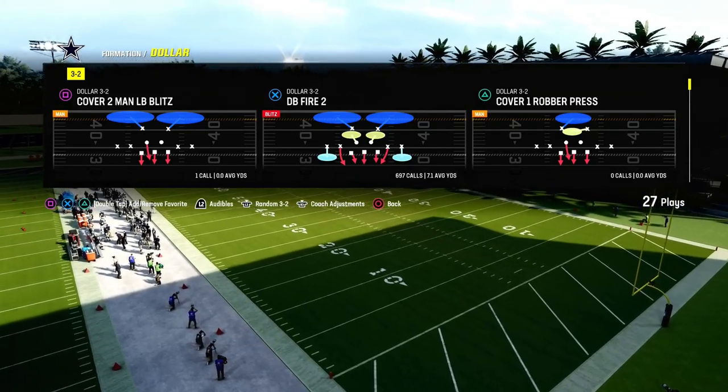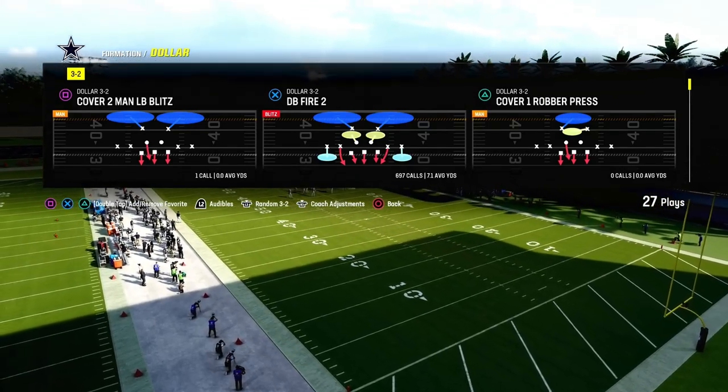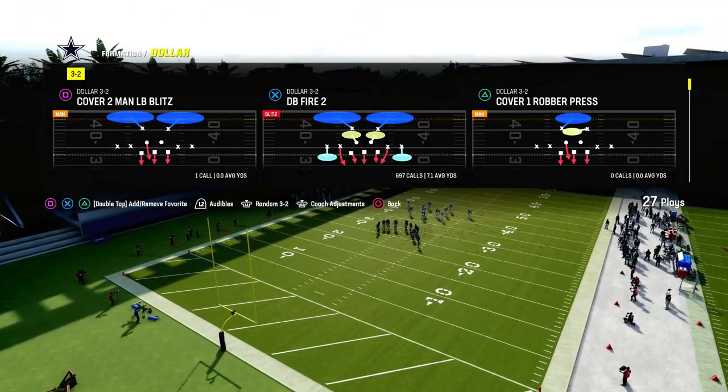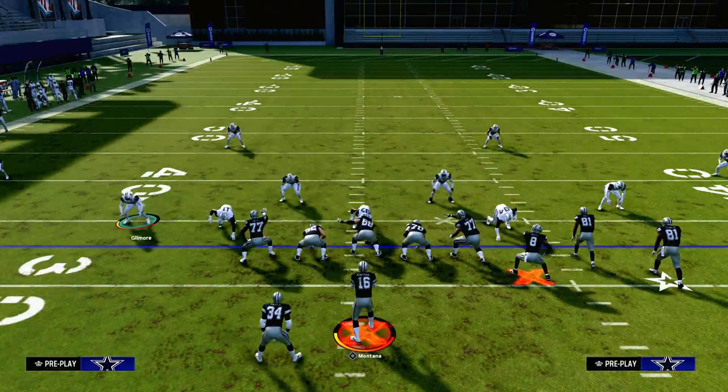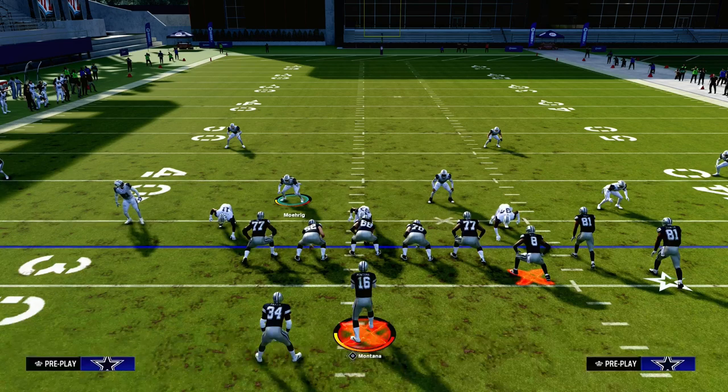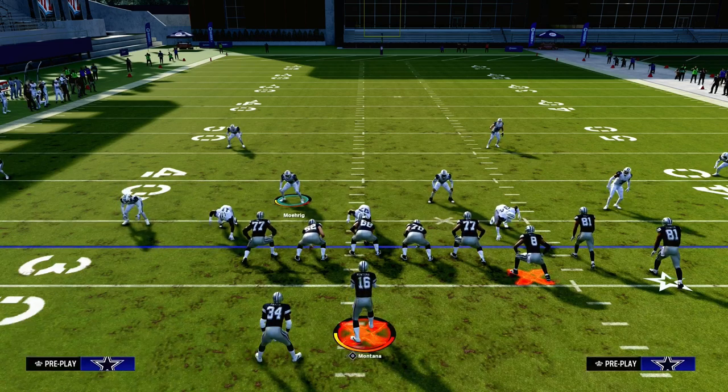The defense we're going to be showing you today is DBfire2. If you want to get my full and updated Dollar 3-2 defensive ebook, join the Patreon. It's only $10 to become a member — sign up by heading down to the description and clicking the link below. It will get you access to all of our ebooks and updates, everything you need to take your Madden game to the next level and start getting more stops in Madden 24.